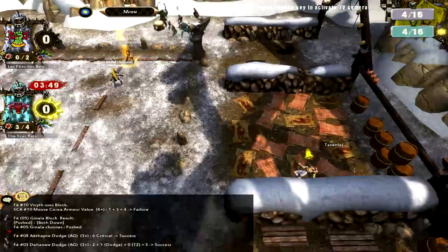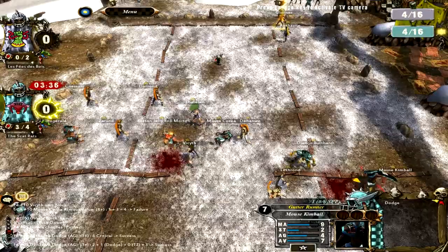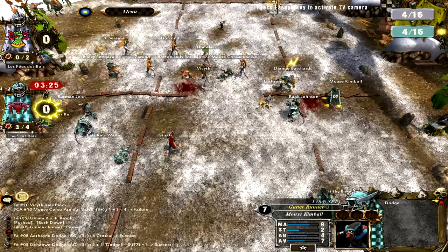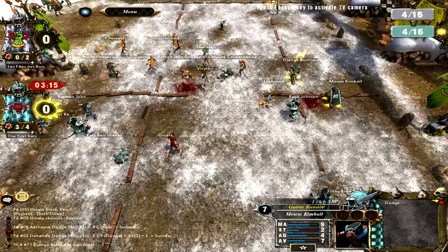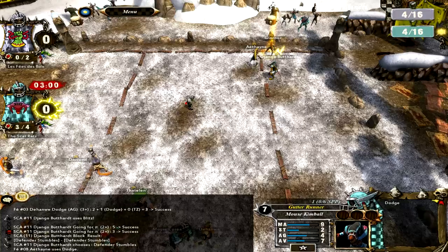I get Mouse Kimble up here to potentially try and attack Glornor. If I learned anything from that one match against the guy who had no rerolls - don't delay if you have no rerolls. If you have no rerolls, just freaking score if someone's in range of you. Django Butthart gets two defender stumbles against the player with Dodge, which is just fantastic. But what can you do?